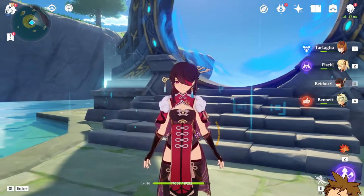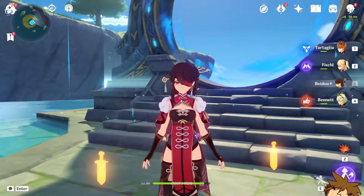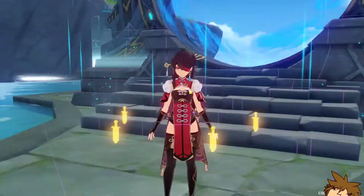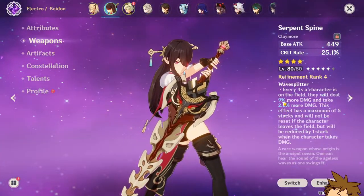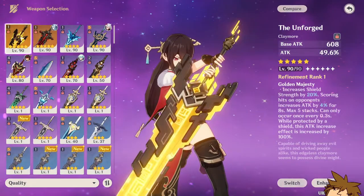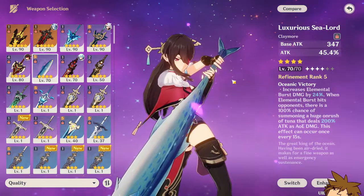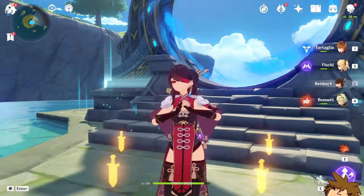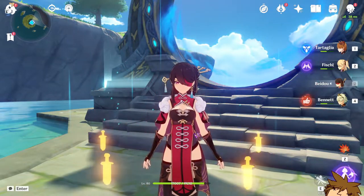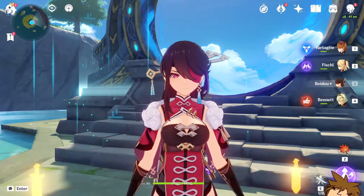That's enough Spiral Abyss for this segment. Beidou is actually super strong — unusually strong. I did not expect this. She can be even stronger with a five-star weapon or a fully refined Luxurious Sea-Lord for similar damage numbers. The R4 Serpent Spine is slightly unfair but she's really incredible. I highly suggest you guys build her — she's super powerful. Thank you for watching, if you enjoyed please like and subscribe, see you in the next video!